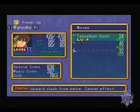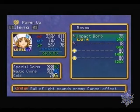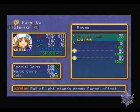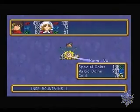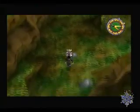Then we go to Ryudo. You see we only have the 10 second slash. The upper number, 24, means the special coins it needs to be a silver. And the second number is how many special coins we need to power it up. So we can power it up now and we have 10 second slash on level 2. And here we can power up the impact bomb too. It works! So we upgraded our first skills and now they are a little stronger and faster.